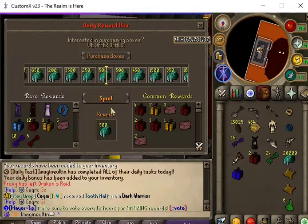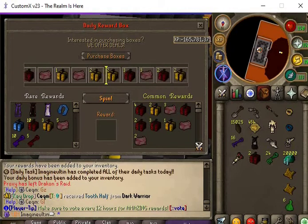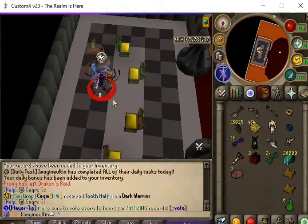What up guys? This is Proxy with another Ultimate Iron Man series. Let's see what we get from this daily reward box — three release caskets. Let's open these bad boys up.